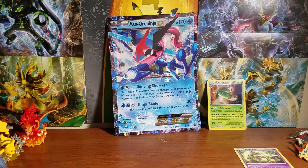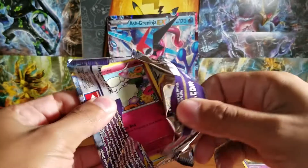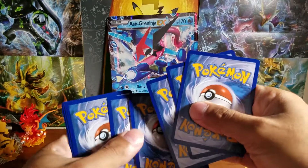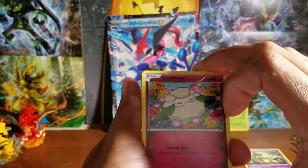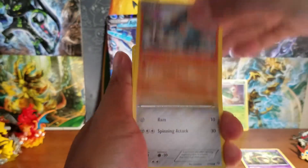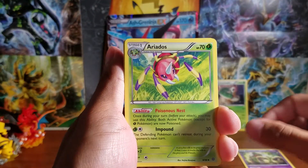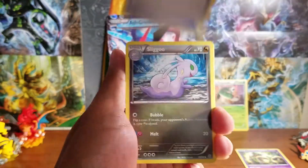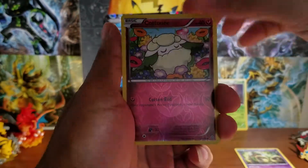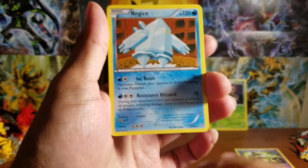Alright, let's go with Ancient Origins and Hoopa. We start with Kangaskhan, Relicanth, Golett, Boldore, Baltoy, Aridos, Paint Roller, Zigzagoon. The reverse holographic is Cottonee, and our rare one is a regular no-holo rare here. Not so great luck today.